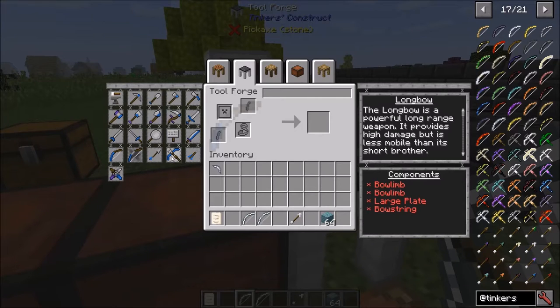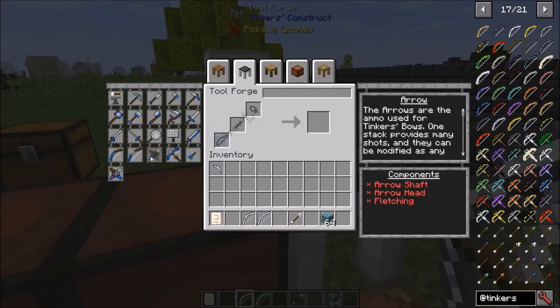With the crossbow, we'll get into that in a minute. To make the arrows, you need an arrowhead, an arrow shaft, and arrow fletching. There are several different ways to do this.